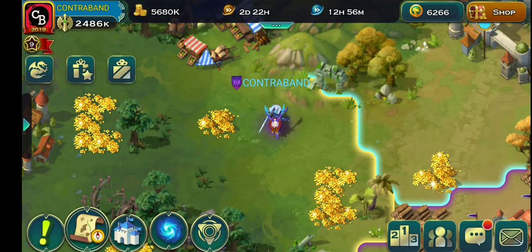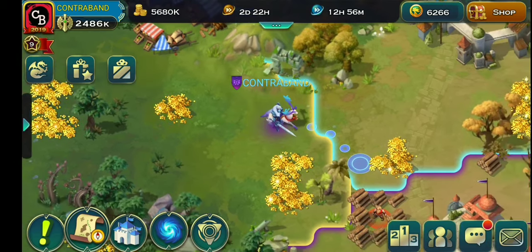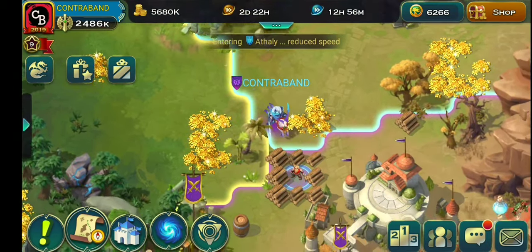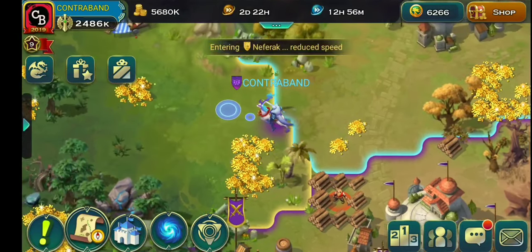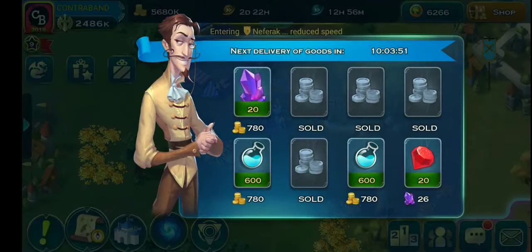Gold is the most easily available resource — it can be found in small and large amounts. On maps like this, you need to clear everything and collect as much gold as possible. You can also go to the market and buy all the gold available there. It might cost a couple of rare resources, but it is still worth it.